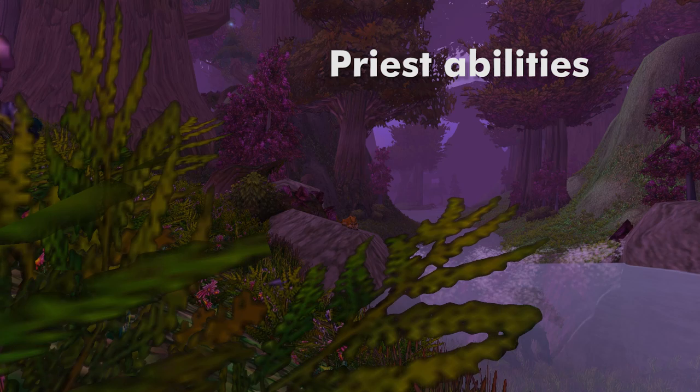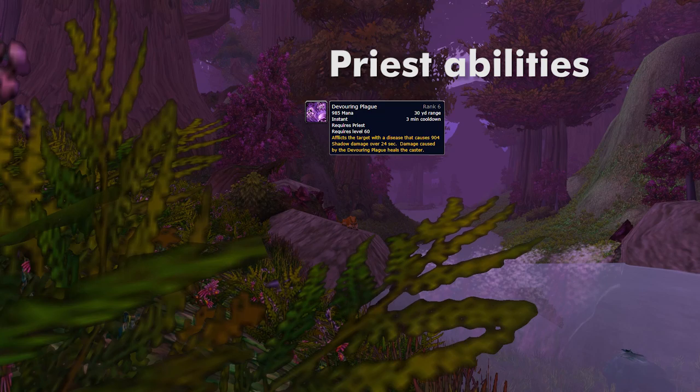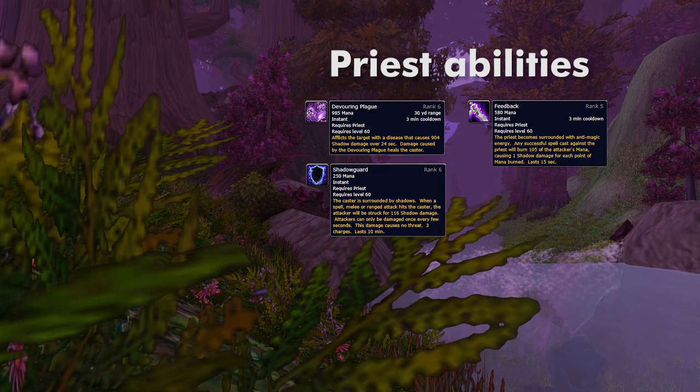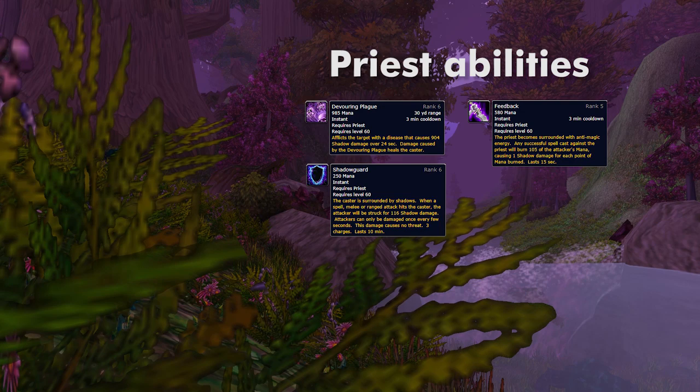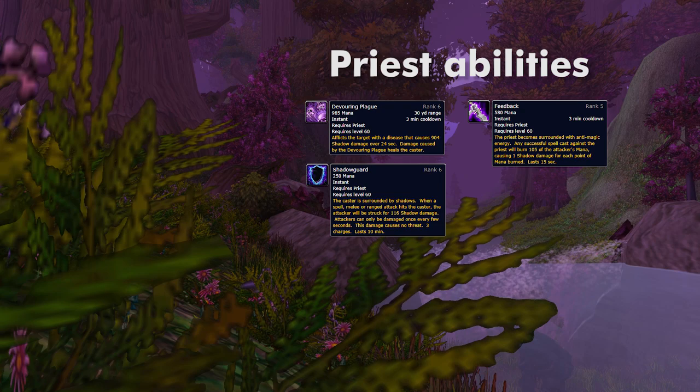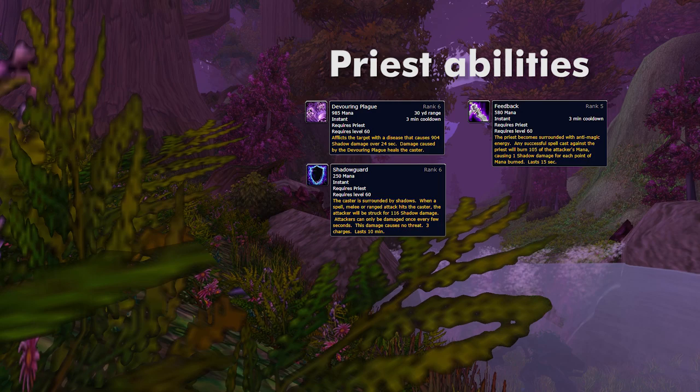In addition to this they also have their priest racials. Devouring Plague is super strong against you — it's a second dot that druids can't dispel since it's a disease, and it also heals the priest. Shadowguard can let them kite you in cat form by having Blackout proc when you're hitting them. Feedback drains your mana, although it's a weak ability most priests avoid using. It's a 15 second buff that drains mana when you're casting a direct damage spell into them like Wrath, Starfire, or Moonfire. Instants do not trigger a Feedback proc, and because of the cost it's only really worth using when the opponent casts 4 or 5 spells into the Feedback, which is really easy to avoid.